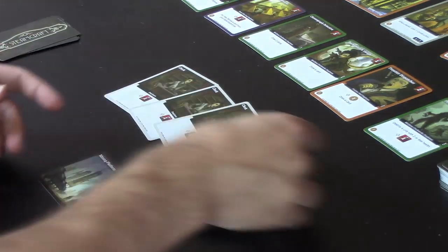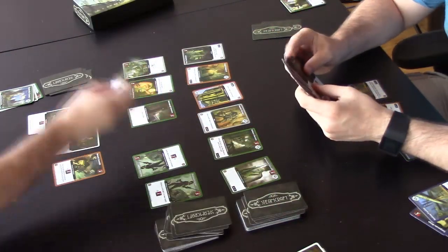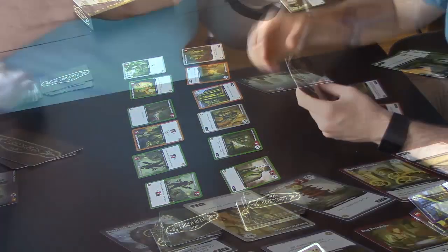Whether cycling through cards quickly as McGlynn Clockworks, or controlling the board with flying, steam-powered contraptions as Windcraft Enterprises, players have a variety of methods to defeat their corporate rivals.